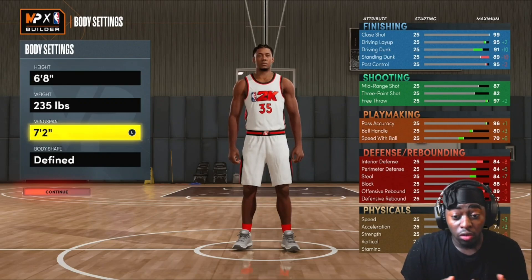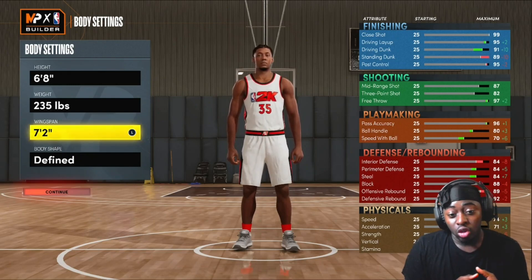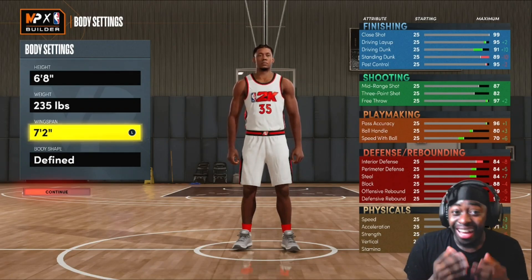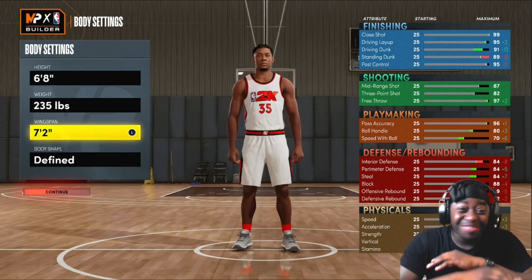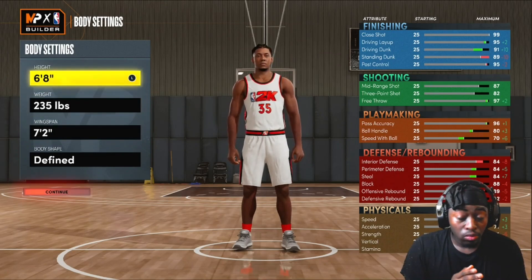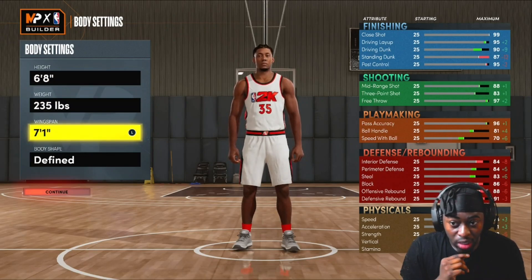Obviously if you played 2K21, I was on current gen and I know how hard it was to shoot consistently. Coming to next gen now — this is my first 2K on next gen, by the way. I just got my PS5 the other day, so I'm genuinely excited. But right now I've got to make this build. I'm trying to go 6'8 with a 7'1 wingspan, which gives a 90.